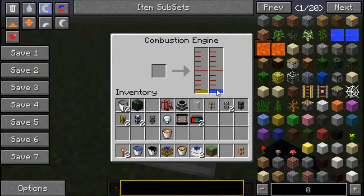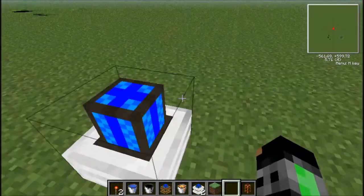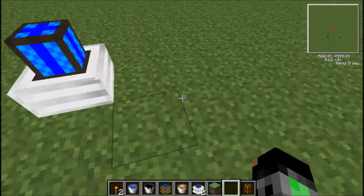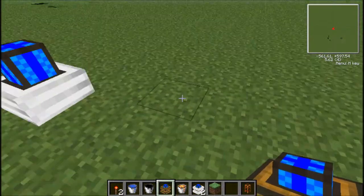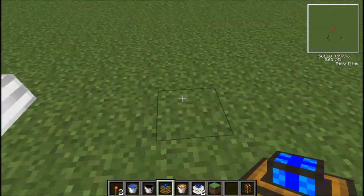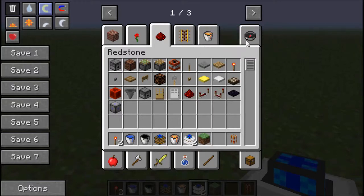Yes, it does blow up. Sometimes if you run them for long, even if they do have coolant, they can just blow up randomly. So they're not recommended for automated machines. For automated machines I would recommend redstone engines, because they don't blow up as long as they're doing something. If you want a tutorial on those, you can check one of my other videos.